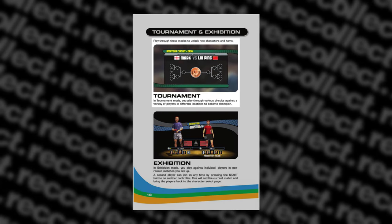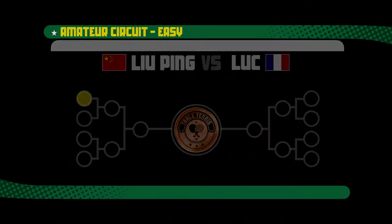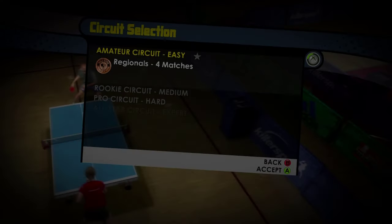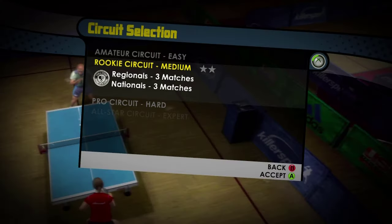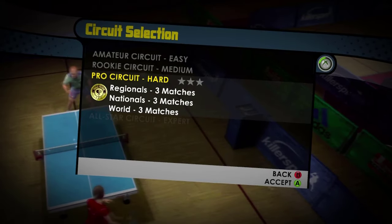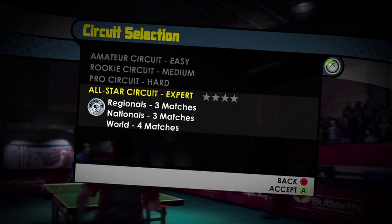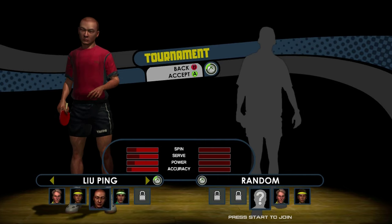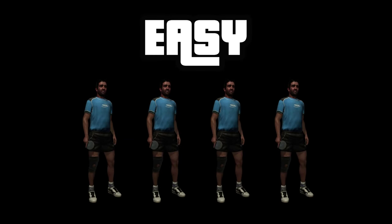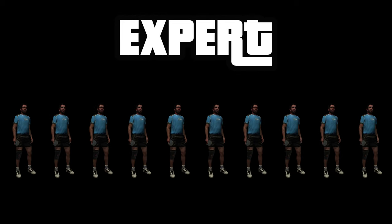In tournament mode, you play through a series of increasingly more difficult circuits. It starts with the amateur — aka easy circuit — then rookie, aka medium, then pro, aka hard, then finally the all-star, aka expert circuit. Within each circuit you have to beat a certain amount of opponents: 4 in easy, 6 in medium, 9 in hard, and 10 in expert.